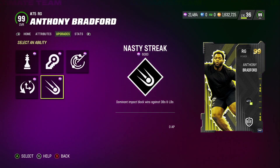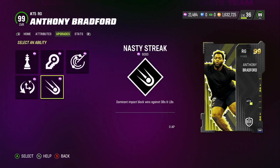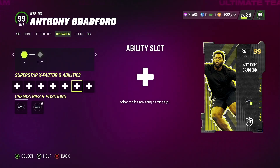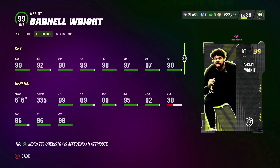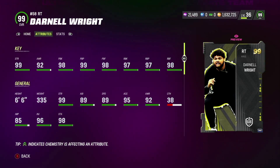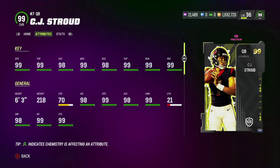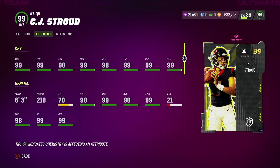If you're wondering which right tackle is the best, I would go with Darnell Wright — most of his stats are above 97 except his awareness. In Madden 23 he gets zero-AP Secure Protector, zero-AP Edge Protected, and zero-AP Nasty Streak for his ability slots.